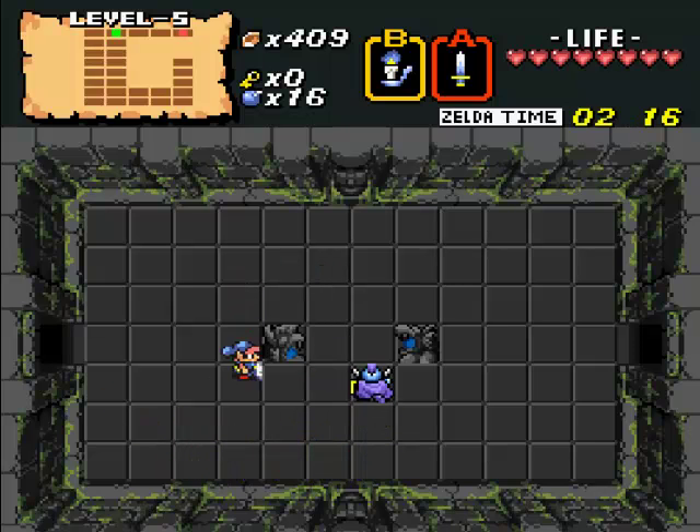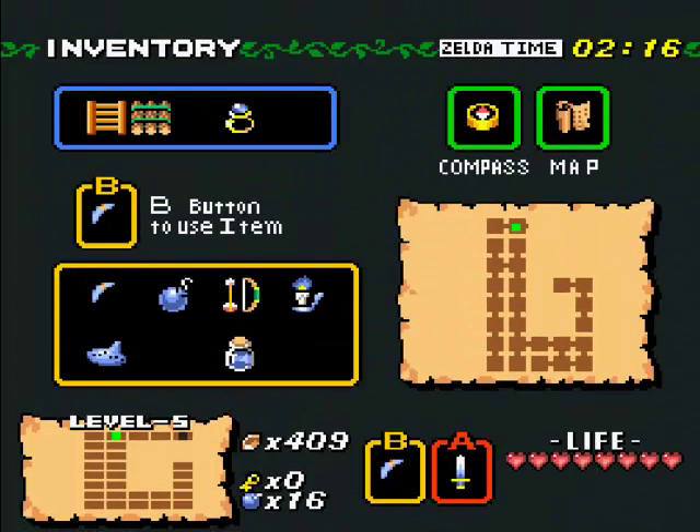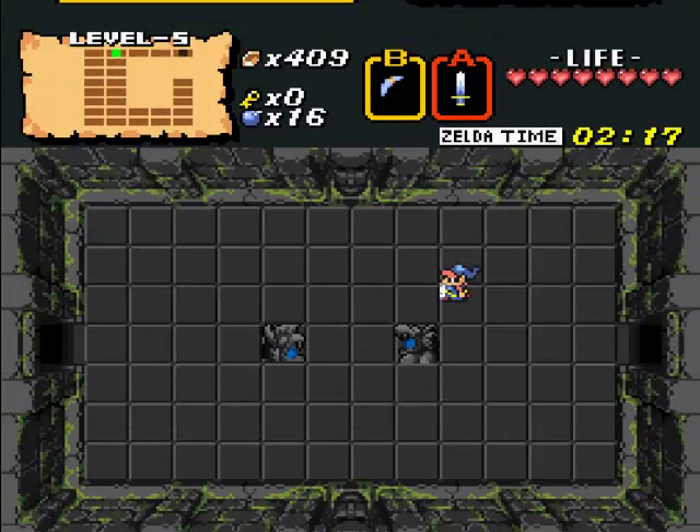So I'm in level five, I'm about ready to get it over with. And I forgot to mention this — I didn't even know this — if you use the L and R buttons on top of your controller, you can actually scroll through your B items without hitting start.